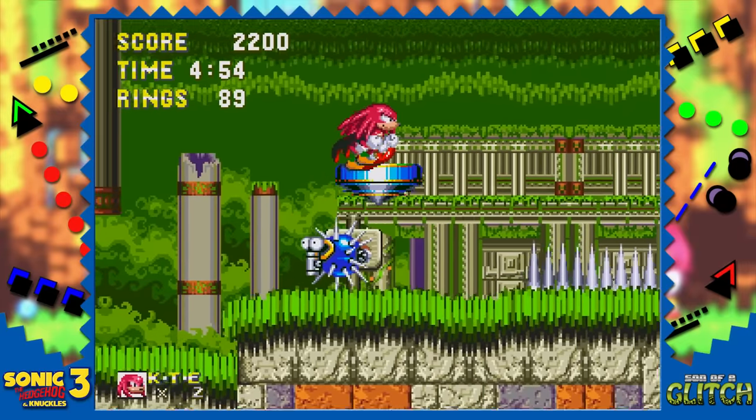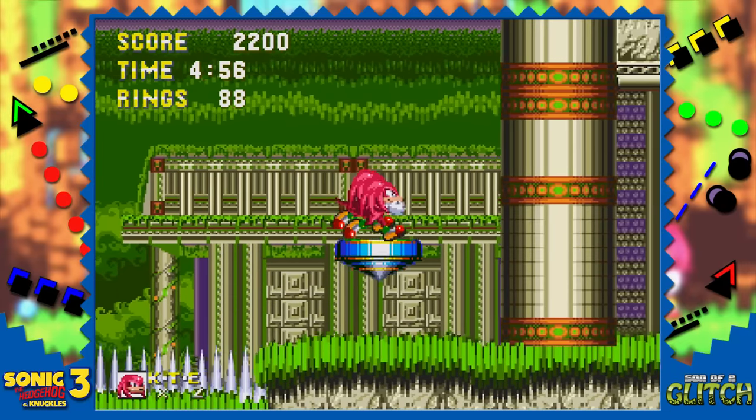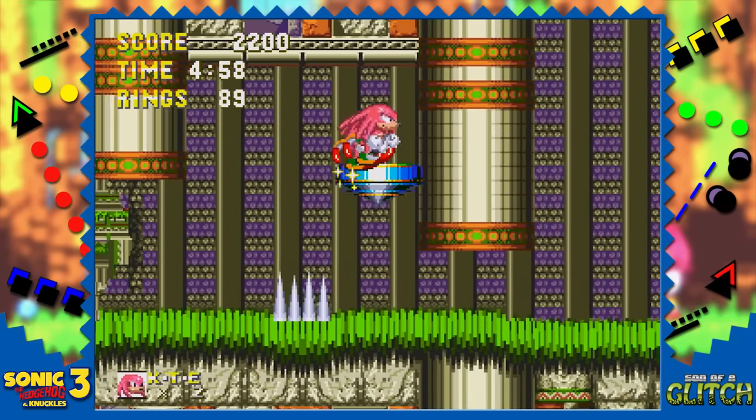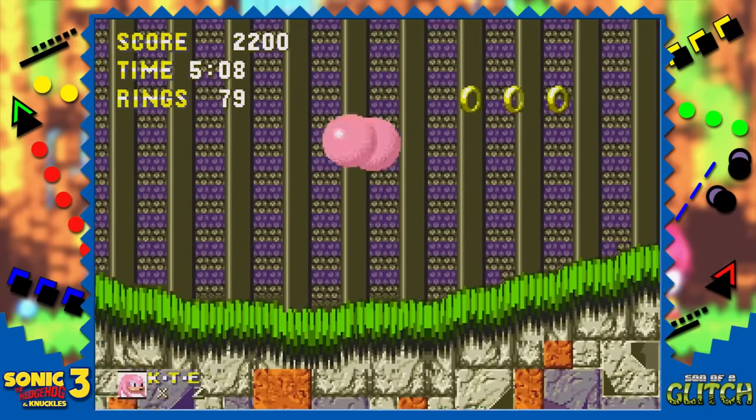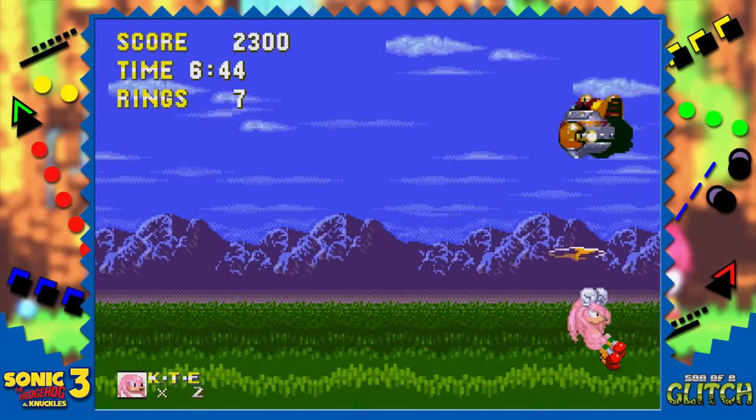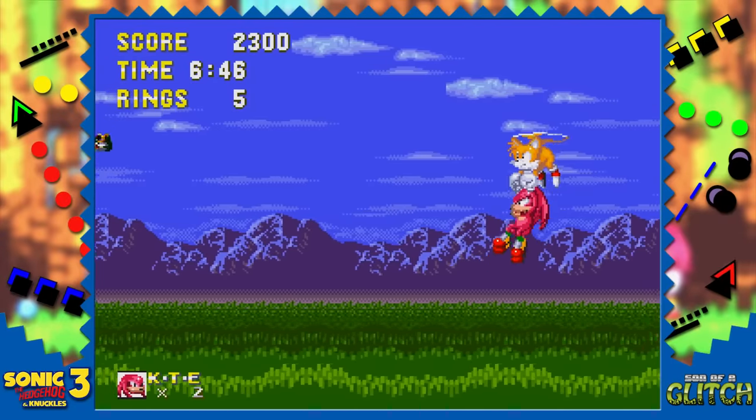Likewise, Knuckles can also go into Sonic and Tails' second act boss fight as Super or Hyper Knuckles. Using a spinning top, carefully take this thing out to reach Sonic's path and then continue as normal through the zone. The boss fight is exactly the same, but now Tails is carrying Knuckles.